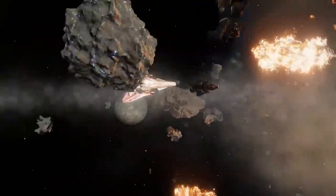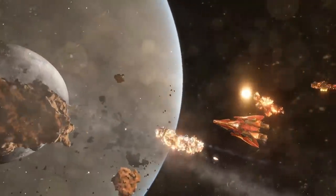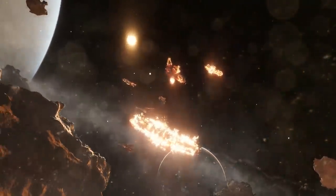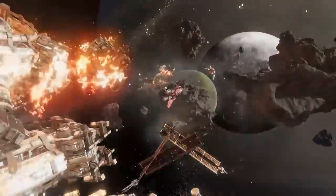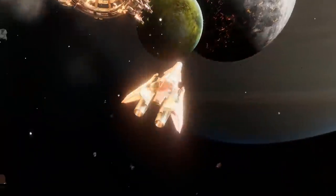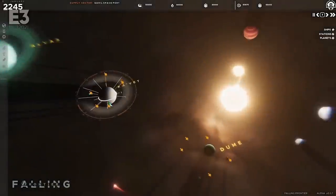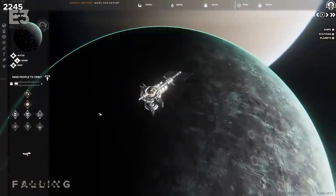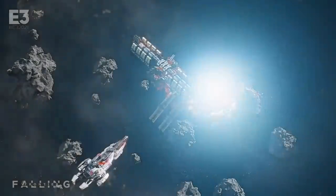Homeworld is perhaps one of the best examples of space-based RTS games. It's by no means the only example of an awesome real-time strategy title set within space. Hegemonia, for example, is another fantastic title that I enjoyed immensely back during its early release in the early 2000s, or perhaps the late 90s. Falling Frontier picks up the reins where those old titles left off and is attempting to move the genre forward in a number of key ways.